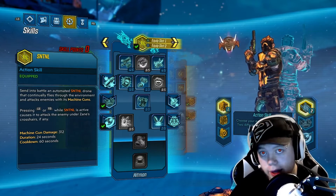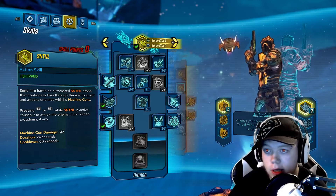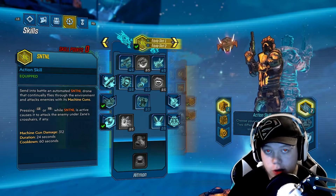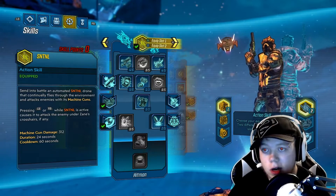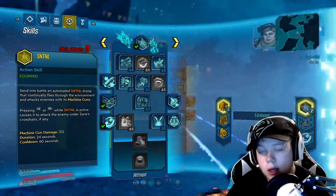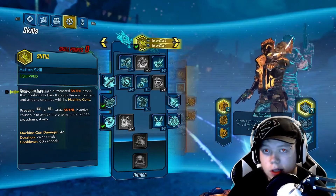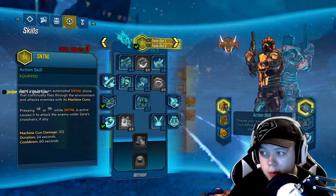Alright, hello everybody, we are back with the guardian tokens bug update. I got all my negatives out of there and I probably got like three or four extra tokens. I'll show you — I'm level 50 now. I got a few extra tokens and it works normal: I leveled up and it gave me a token, leveled up and gave me a token, leveled up and gave me a token.